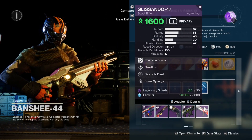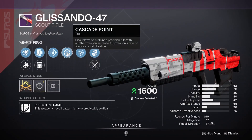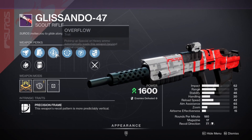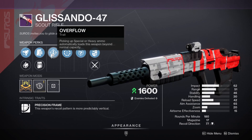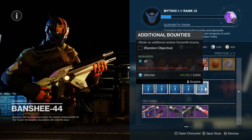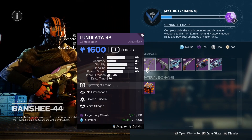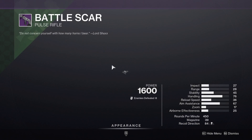We have the Glissando-47 with Cascade Point and Overflow — that's quite interesting. They could sort of synergize together because you're technically picking up ammo which is overflowing, which you've got to use, and that works with Cascade Point. So that's an interesting one if you like that weapon. Then we have the Golden Tricorn, No Distractions bat scar with Perpetual Motion and Headseeker.